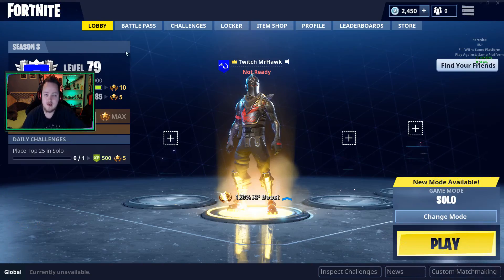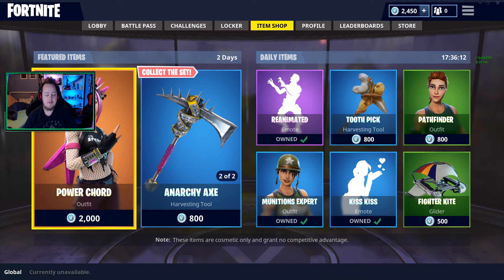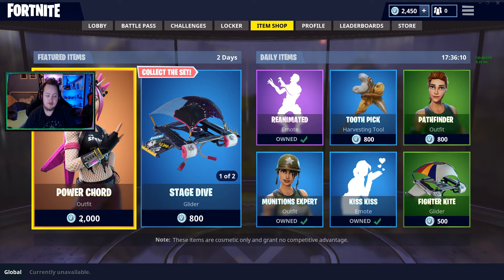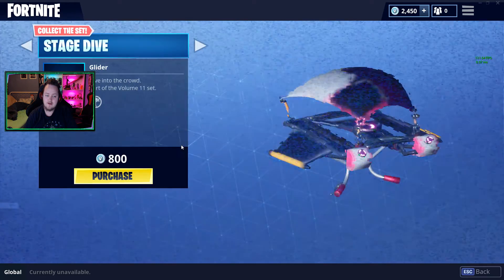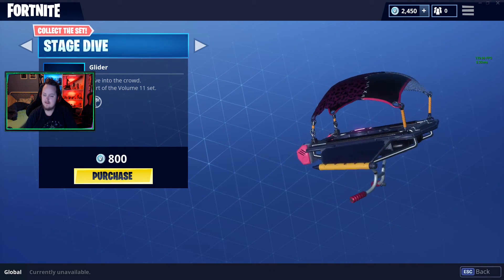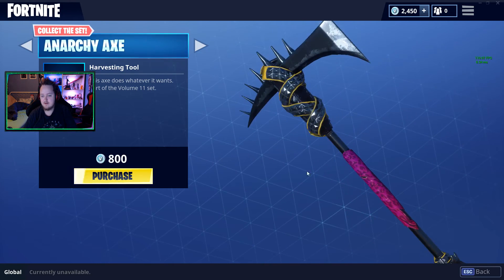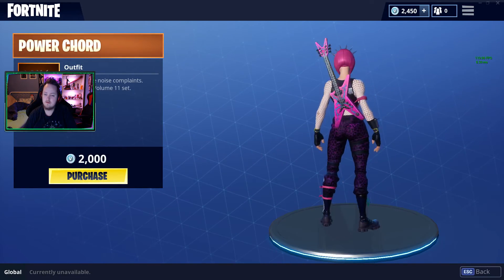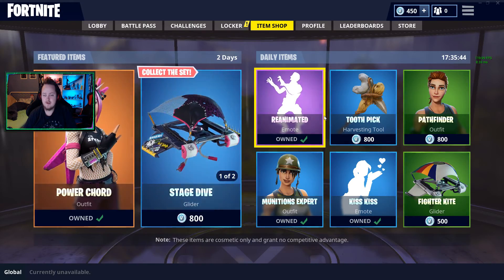We are now at the menu. Let's see what they've added to the item shop. Oh, Power Cord — 2000 V-Bucks. They have a new harvesting tool and a new glider called Stage Dive. I don't really like the glider, but the Anarchy Axe is actually kind of cool, and the skin comes with a pink guitar. Guess we'll use it for this video.